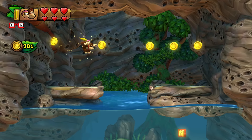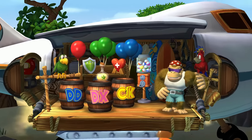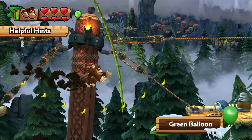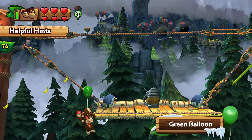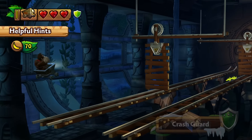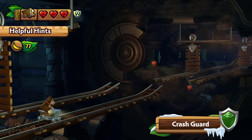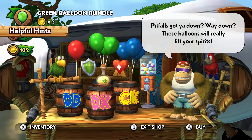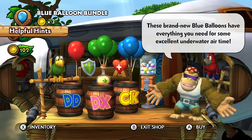If you collect enough banana coins, you can exchange them for items that Funky's flying by. Green balloons lift you back up if you fall in a pit. And crash guards protect vehicles from damage. Need something? Then Funky Kong is the guy to see.